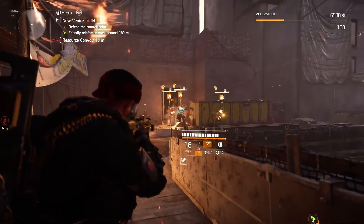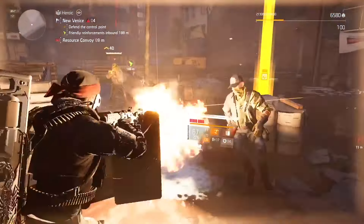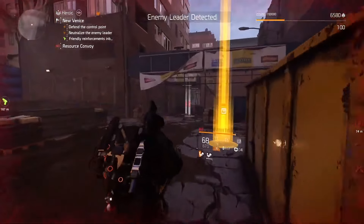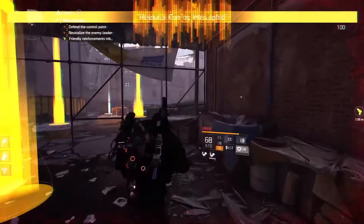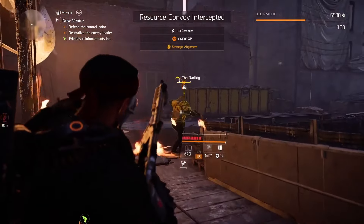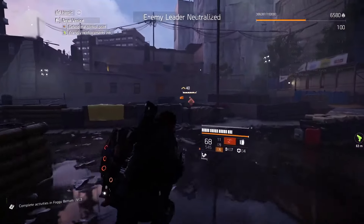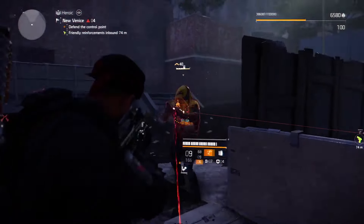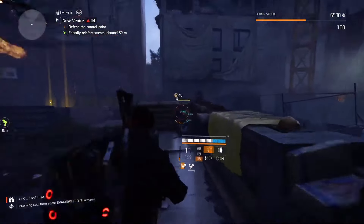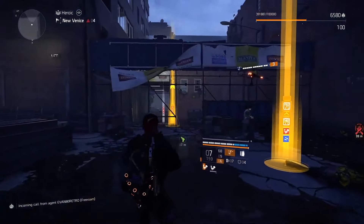Now let's get back to this face-tank run-and-gun build. As usual, I love to make my run-and-gun builds with protection-from-elite mods — this simply gives us freedom and more room for error. You don't have to be smart with this build; you can play pretty recklessly and survive because we have armor-on-kill, bonus armor from kills, DPS, maximum possible skill tier shield, a skill that will distract enemies, and the Scorpio shotgun, which works extremely well for PvE content since day one.